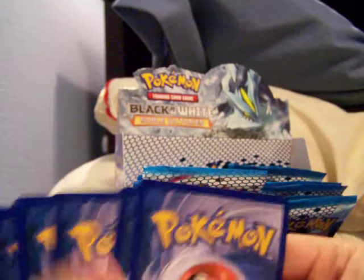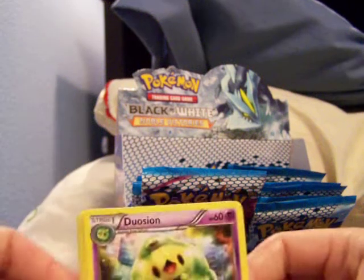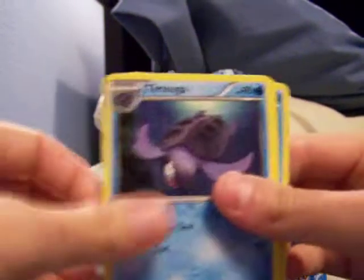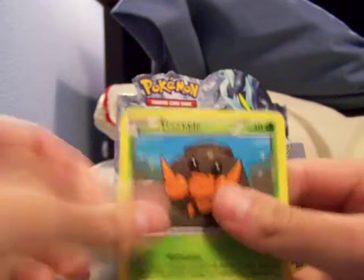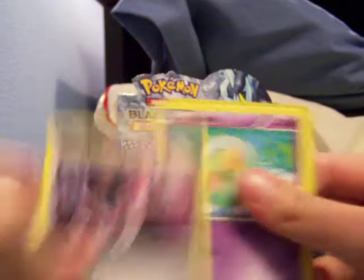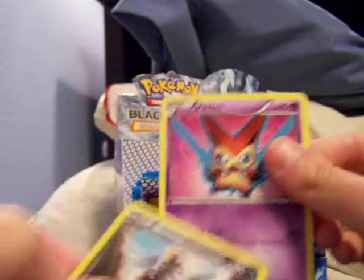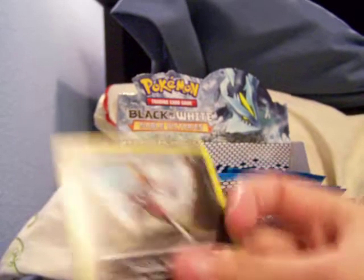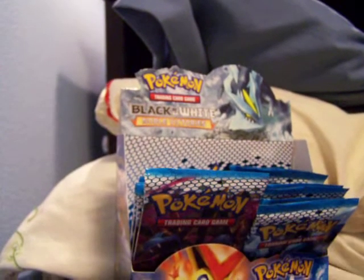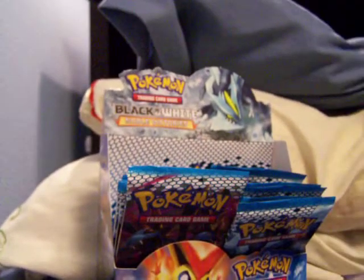Really want to open up the rest of these, but time constraints will not allow. Duosion, Terrakion, Eviolite — another one — Frillish, Dwebble, Poniard, Cellosis, Larvesta, Bisharp, and a Victini normal. So I will have to let you all go as my camera is about to run out of room — I will talk to you all, see you in the next part.